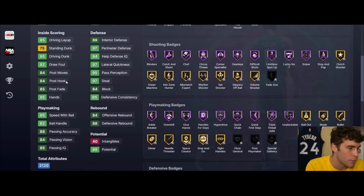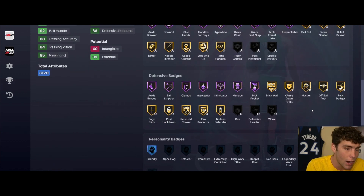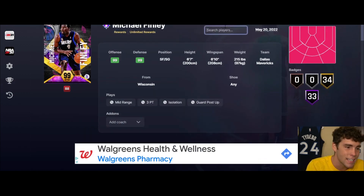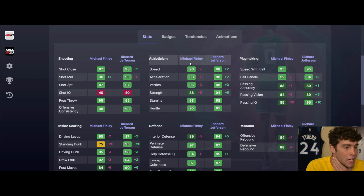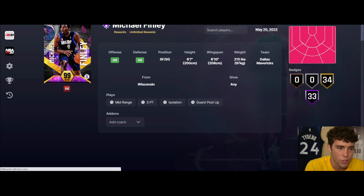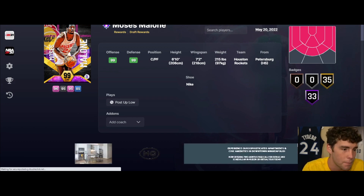The most important reward for me is the unlimited reward - Michael Finley. 6'7", 6'10" wingspan. 97 three ball, 95 driving dunk, 95 speed with ball, 92 ball handle, 96 speed acceleration, 97 lateral quickness. Badge-wise looks okay, tendency wise okay. John Wall base on very quick, quick dribble style, Trey Young dribble sticks, D-Rose size-up, Scotty moving by the back. I still think Richard Jefferson is going to be nearly just as good and that's kind of a problem - but Finley does have the Trey Young dribble sticks so if you need that for a player, you're getting a solid guard.